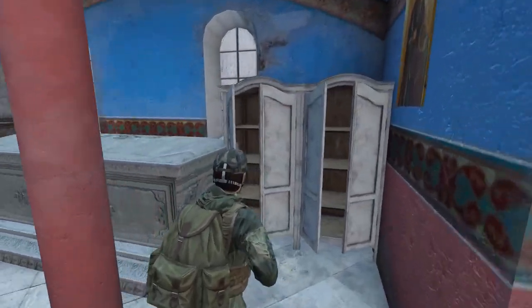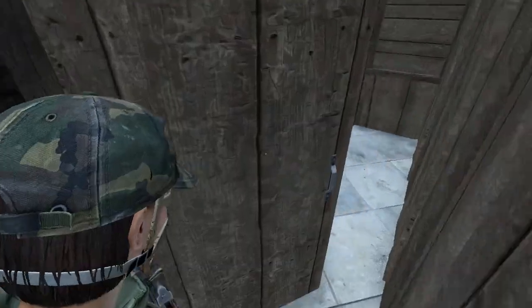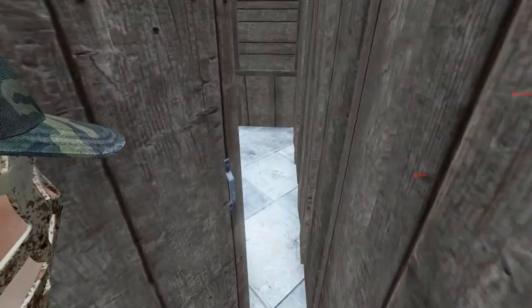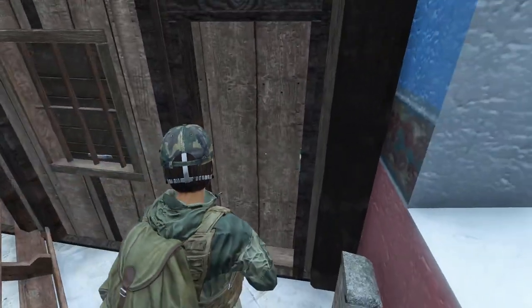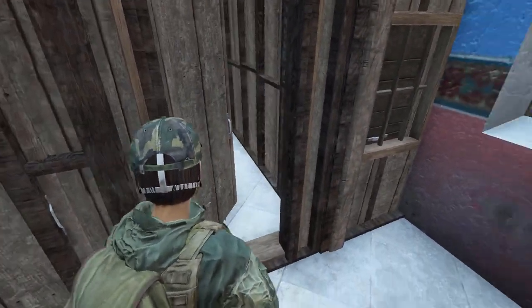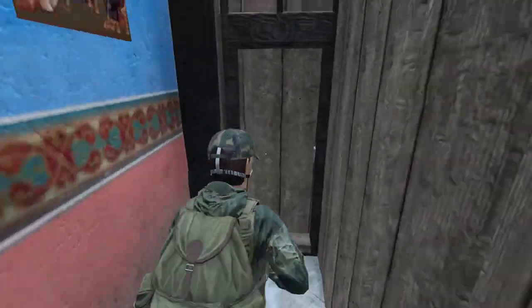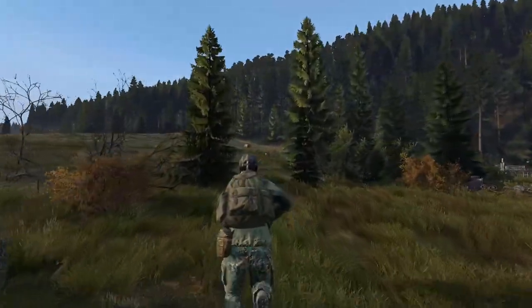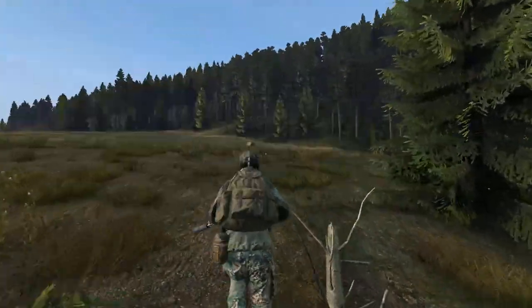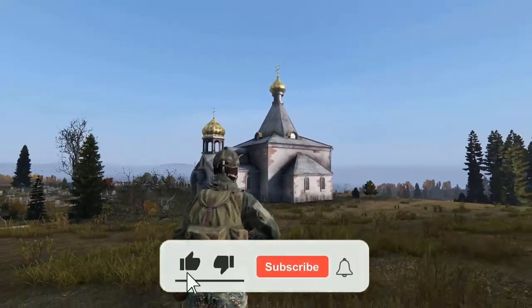That is probably where we're going to end today's video. Make sure you build this if you do have BBP+ base building, or at least take this as an inspiration. Always check your server rules to see if you can force players into animations — that means they have to perform an animation in order to get from one part of the base to another. That can be vaulting, that can be ladders, it can really be anything. Thanks guys for watching — like, comment, subscribe, and links are in the description below.